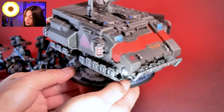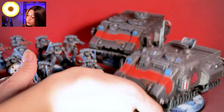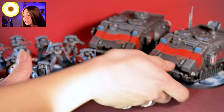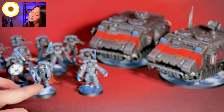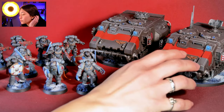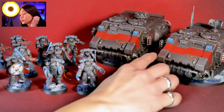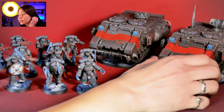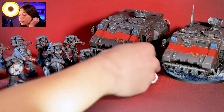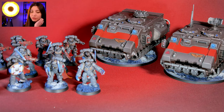As you can see, they are placed on our bases — snowy custom bases in this case. They have their own OSL effects and some glass effects here and there, really cool neat edge lining and everything. Really cool details — I really like them.